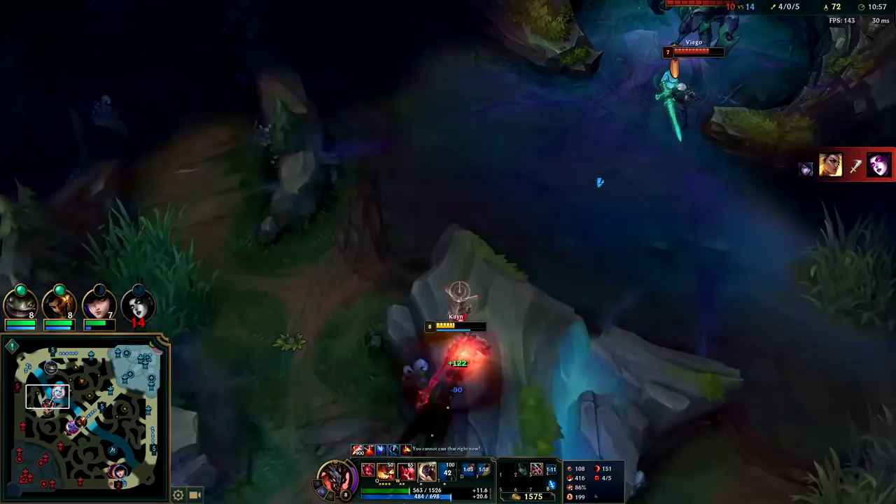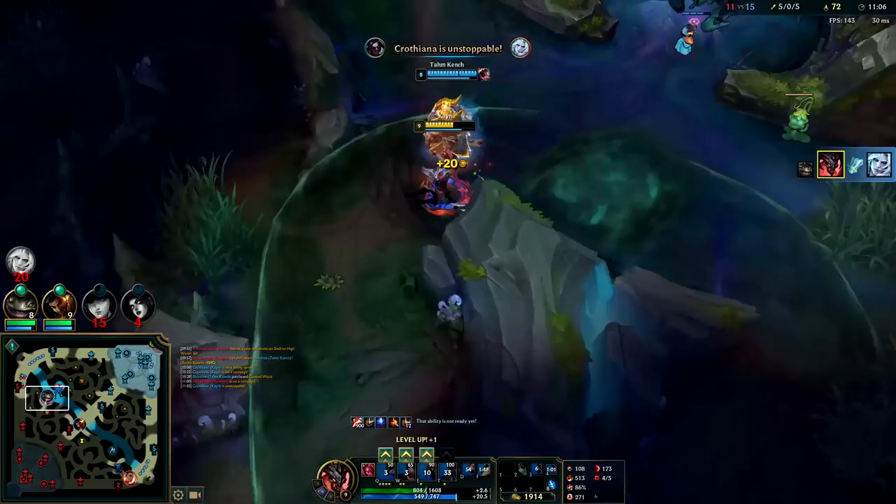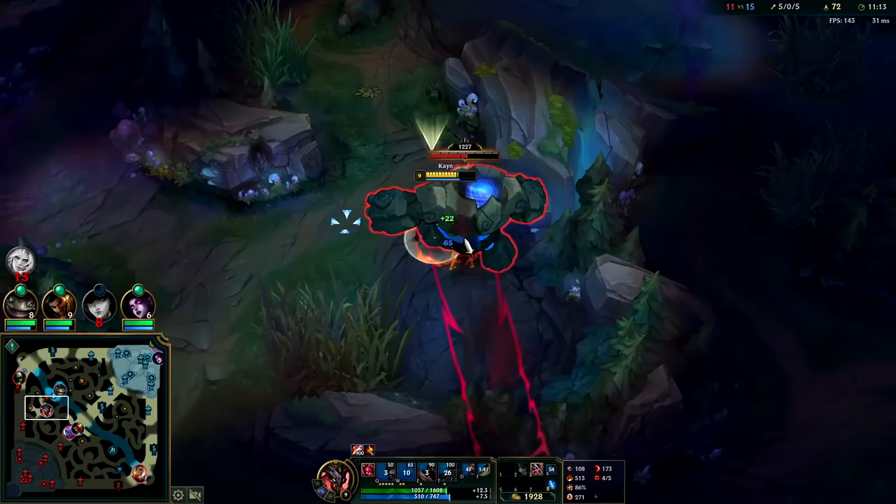He's literally still chasing me — I don't think he realizes I can kill him. Auto attack, Q, Goredrinker — got so much health back off that. Got him. You can shorten your Q animation by pushing it into a wall — it speeds up the damage output, barely, but it can be worth it.